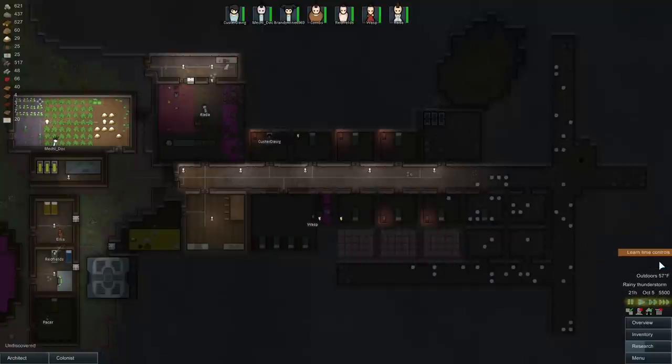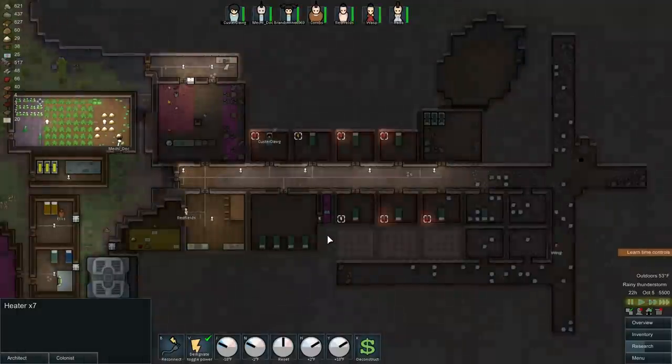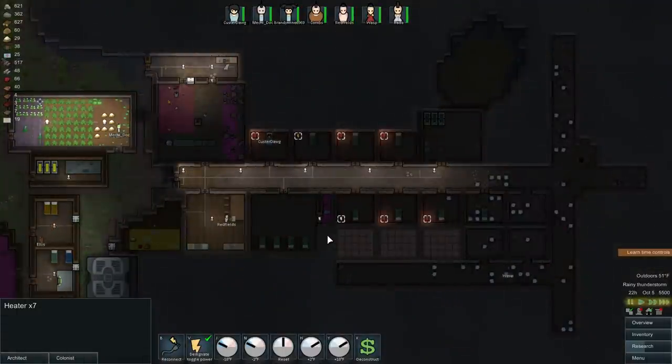Now let's do some more construction. The outside temperature right now is 57 degrees Fahrenheit — that's pretty decent, so you don't really need these heaters just yet. Let's turn them all off. Oh, they're going to have to get turned off manually by each person — that sucks. They'd have to get turned off by the controller individually, so I don't want to deal with that. We'll just leave them on.